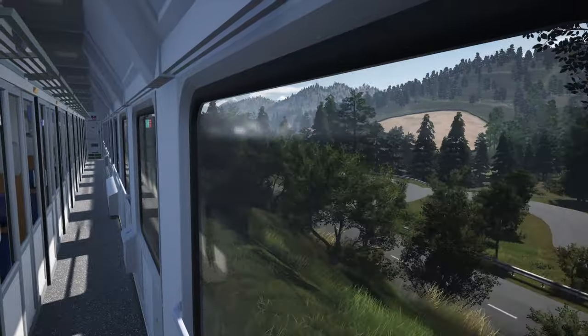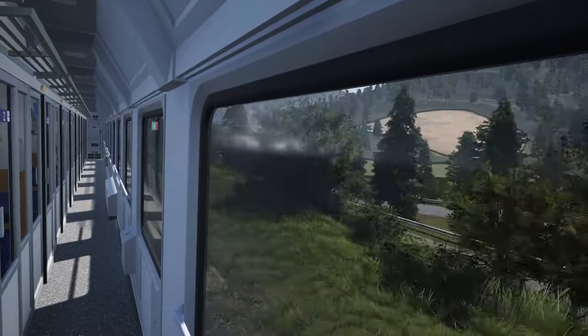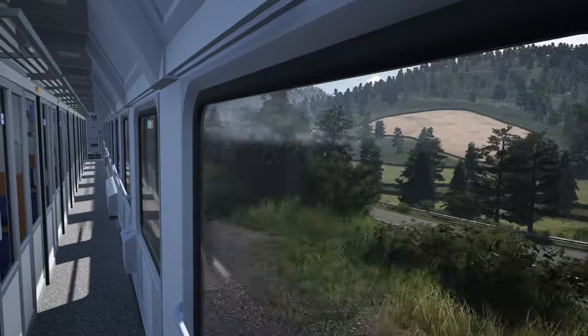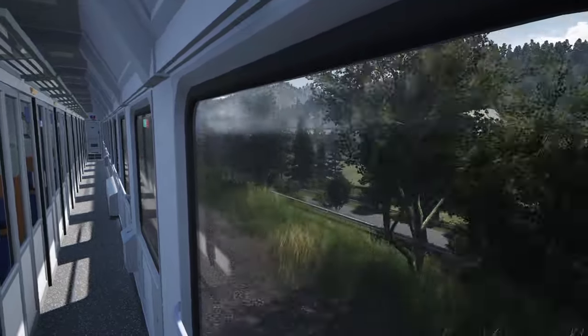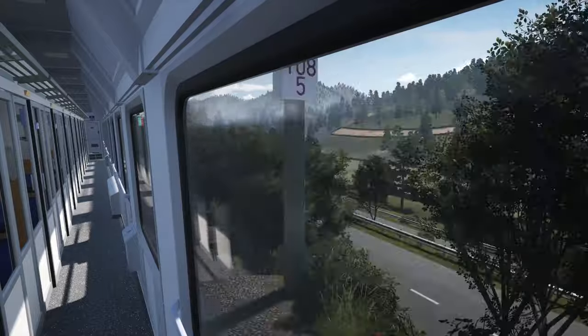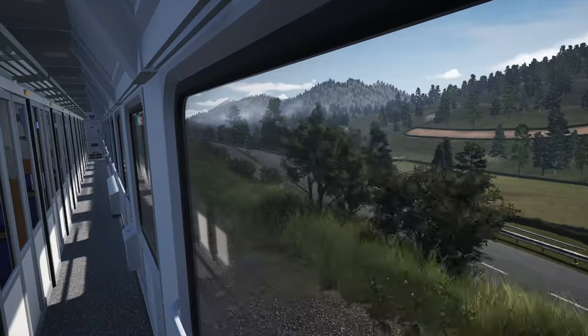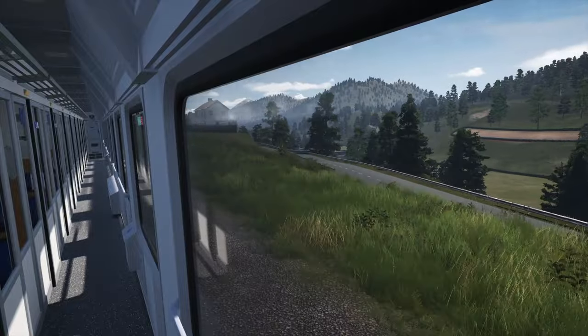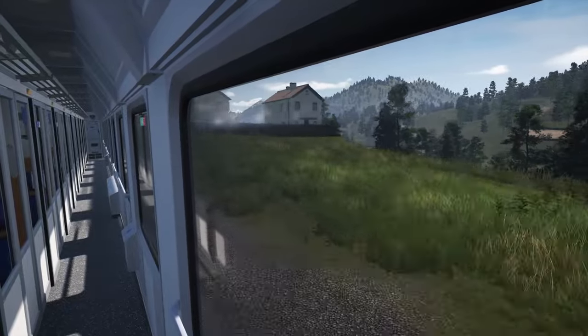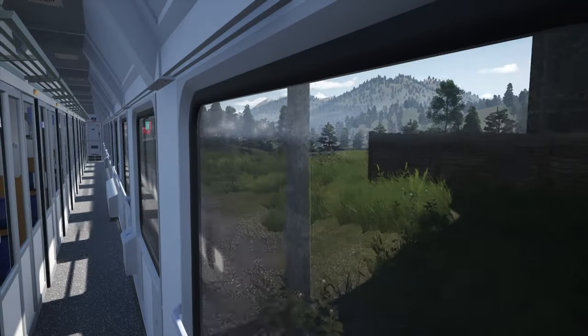As I typically like to do with first-look videos for train sim content, I'll go around the route, go over a bit of history, and then get into the actual nitty gritty — the rolling stock, the locomotive. The Semmering Bahn is nestled in the Styrian region of Austria, which also borders on Lower Austria — states within the country of Austria.